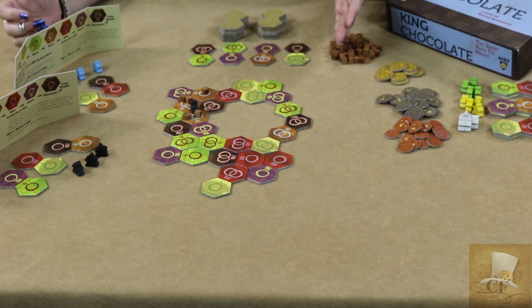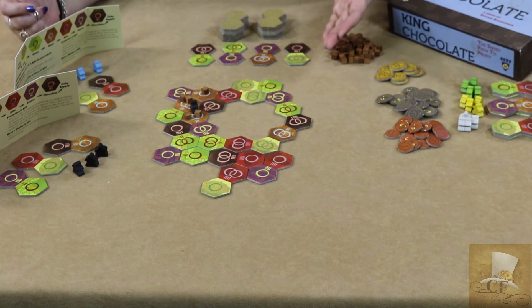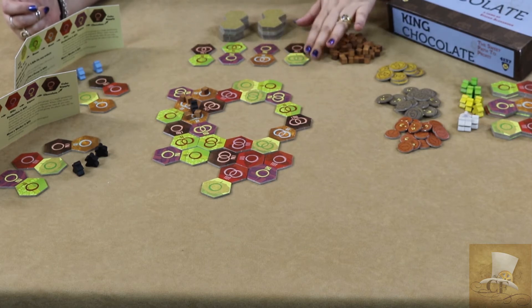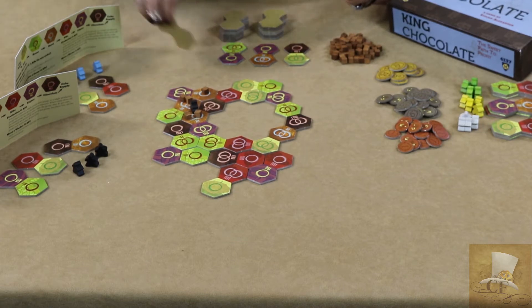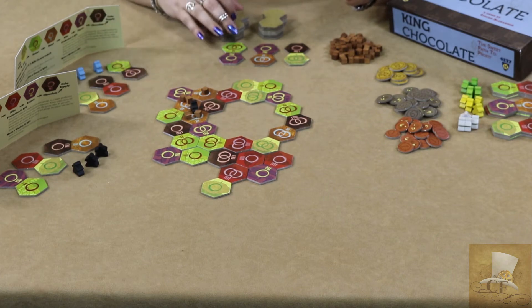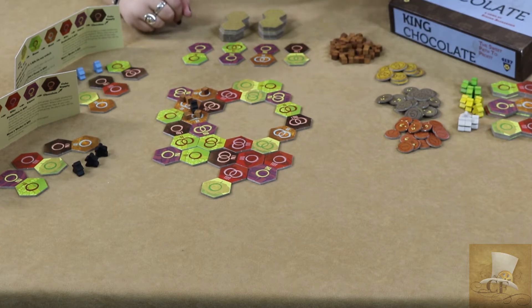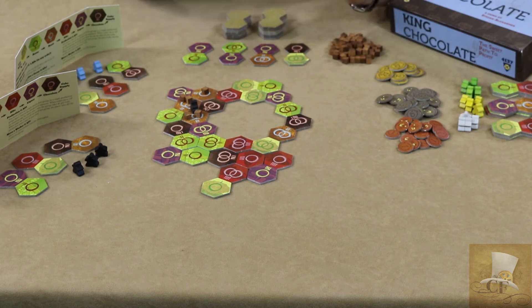As the second portion of your turn you have three action points to spend and you have four ways to do that. You can draw another tile, which costs one action point. When drawing a tile, you'll have four face-up tiles and two face-down piles to choose from. If you draw from the face-up pile, it goes behind your player screen and you immediately refill the display, so you'll always have four face-up tiles available.